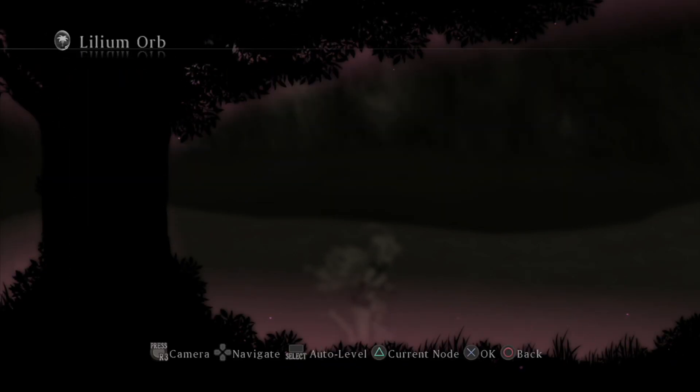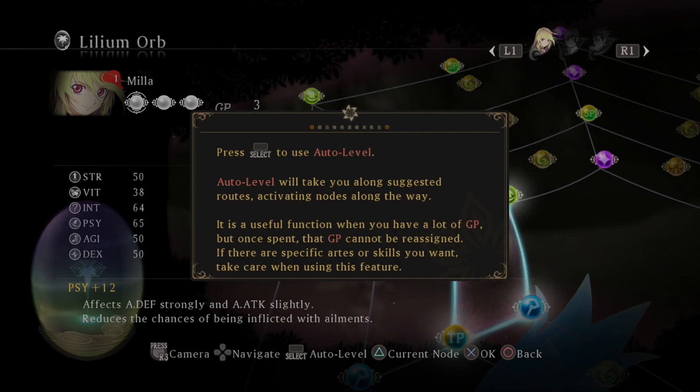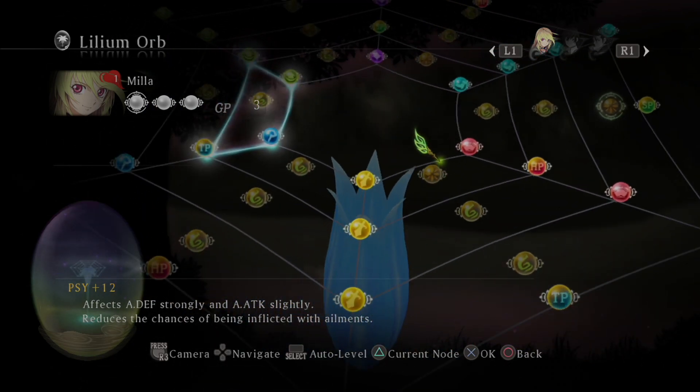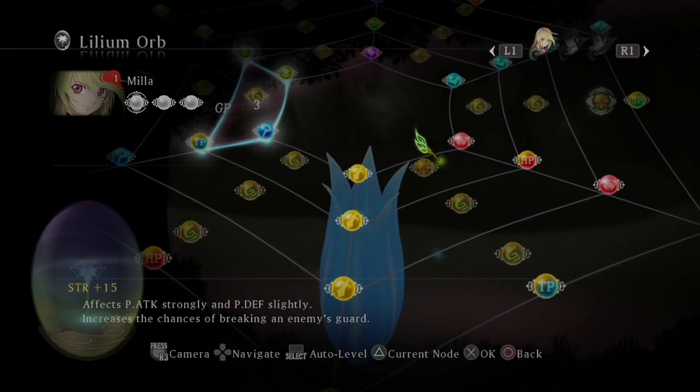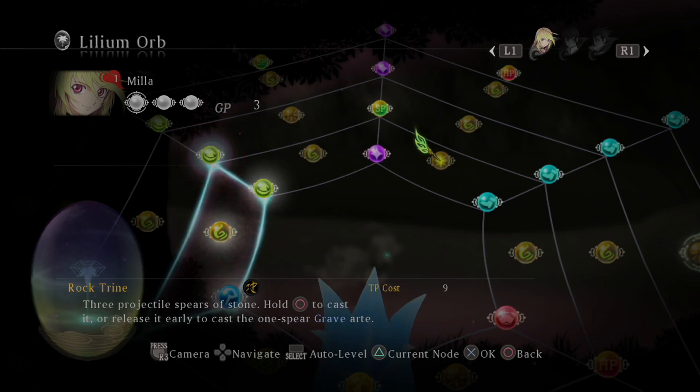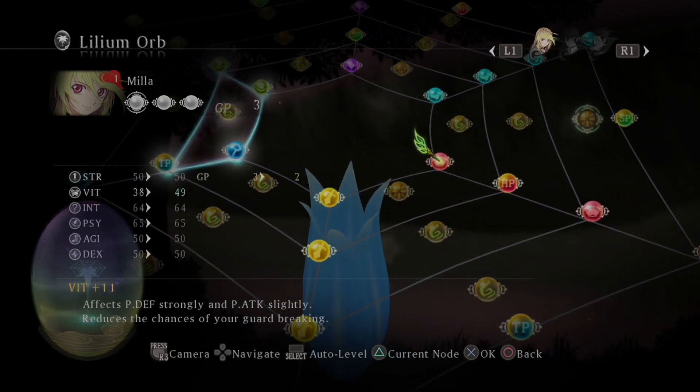Lilium Orb. I usually like to wait until I get a handful of points to use. We're never going to use auto level — it takes all the fun out of the Lilium Orb. I usually wait until I get a chunk of GP before doing this, but I do want to try and get some new arts pretty quick. Splash is definitely one we want. Rock Trine we also want.